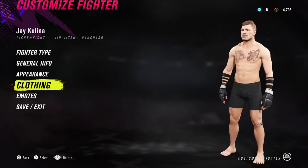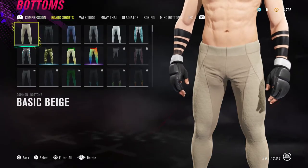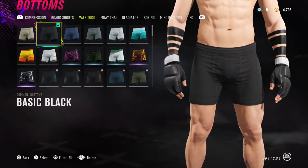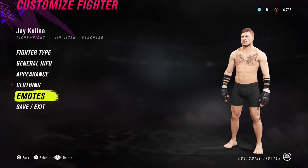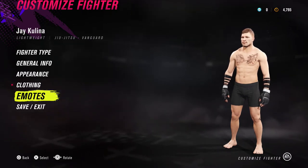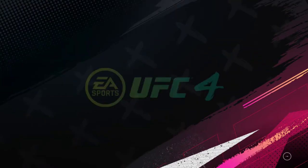For the typical clothing for Jay Kulina I went with some Valetudo shorts — basic black — as well as matching gloves. These shorts are pretty much the first ones you get in the game, so you don't have to unlock anything special. I also added some emotes on Jay Kulina — you'll see those if he does them during the fight.